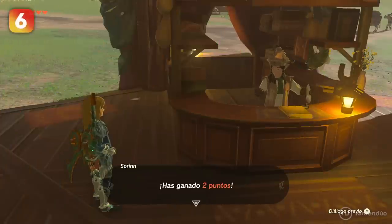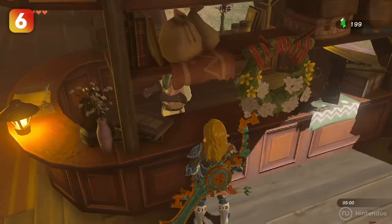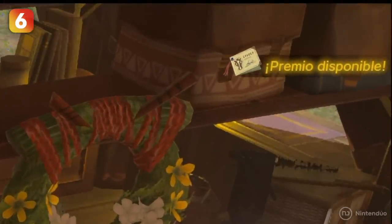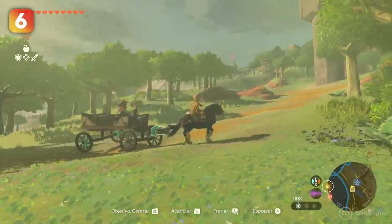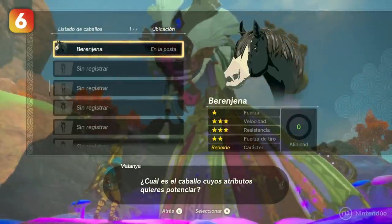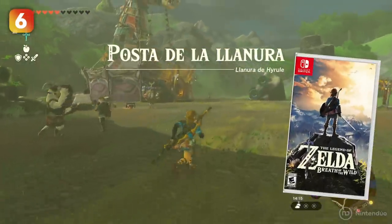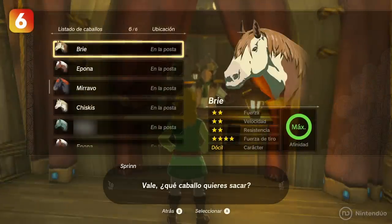The first time you visit an inn, you'll be given a guild points card. This reward system will add points every time you visit a new inn or rest at one of them. Accumulated points will allow us to register more horses, get a towing harness to attach carts to our mount, and even use the Malanya bed, which will reveal things about the oracle that revives and improves horse stats. Also, if Tears of the Kingdom detects your Breath of the Wild saved game, you will be able to use any horse you have registered from the first game, including Zelda's and Ganon's horses.